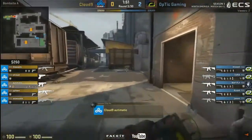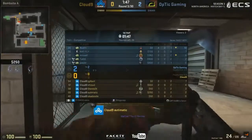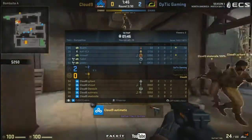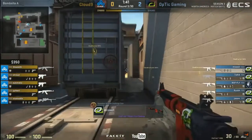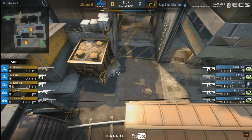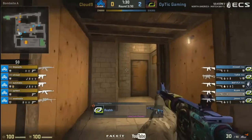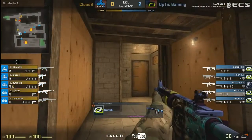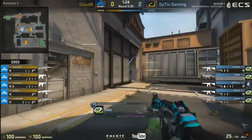Unfortunate, but that's round number two for Optic. Cloud Nine actually forces into this one knowing that they did put pressure on Optic's economy, but Optic has an insane buy — all the nades — so it's going to be very difficult for Cloud Nine to actually win this round. They are setting up for an outer execute, holding for now. They do have a decent amount of utility on skadoodle, shroud, and automatic, so they can make something happen.